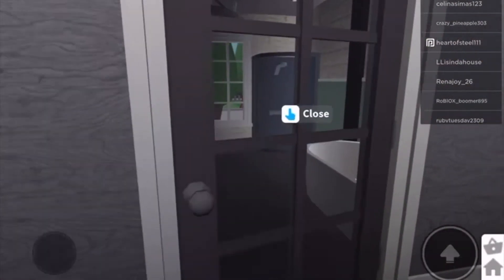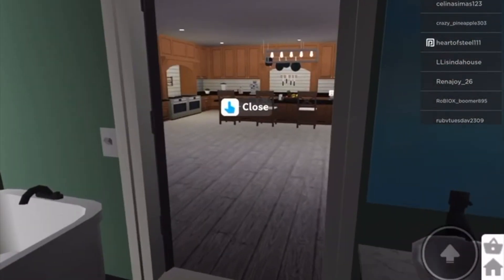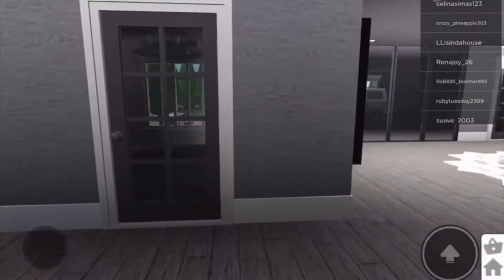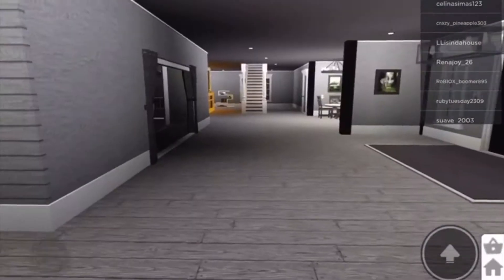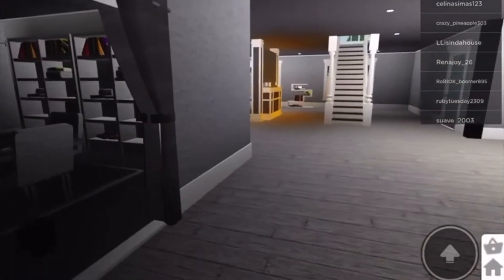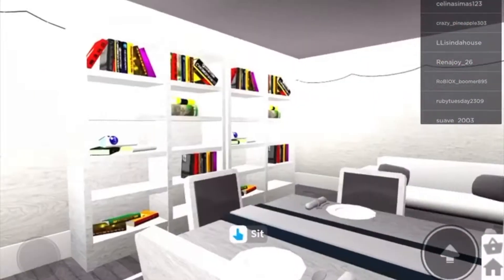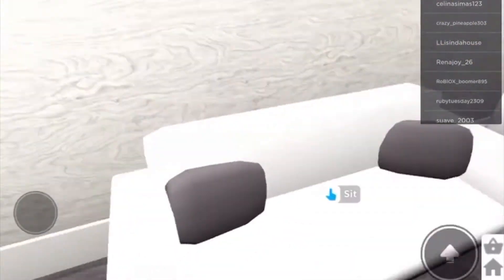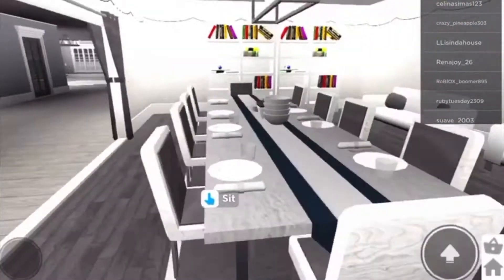Right here we just have the downstairs bathroom, which looks like this. This is actually inspired from my mom's bathroom that she fixed up at our last house, so that is great. I have white couches in my dining room. It's a video game — it is physically impossible to spill on them, so do not criticize me, please.